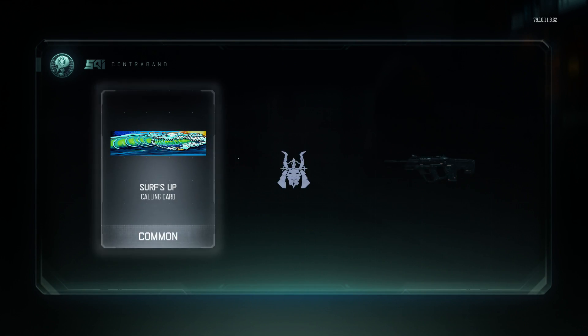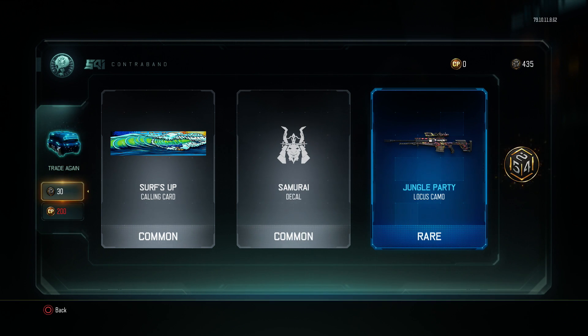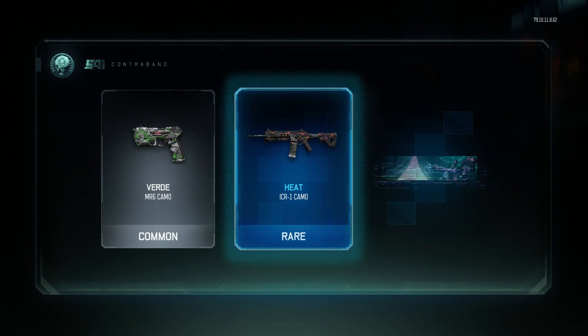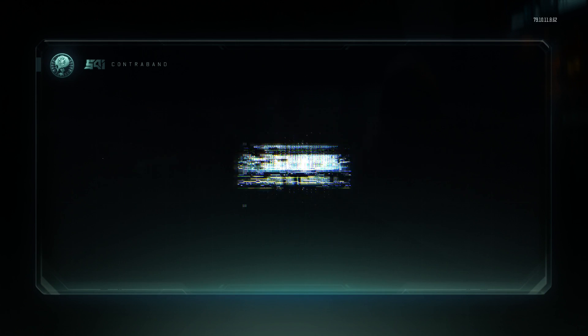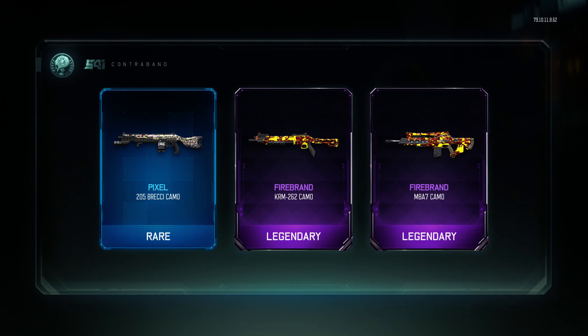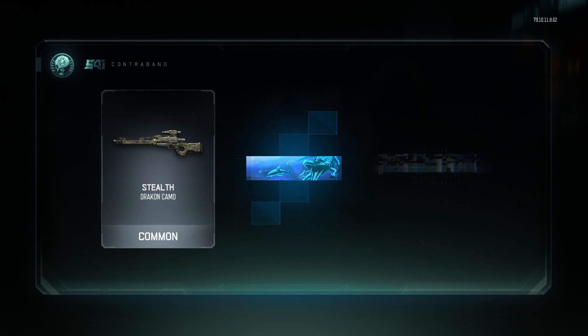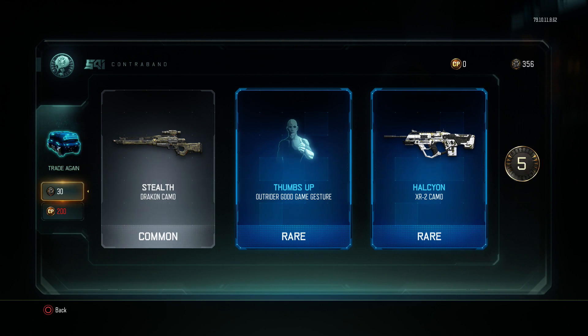Let me ask you guys a question. If you're a competitive gamer — someone who likes to win a lot but won't do challenges just to win — are you one of those people who wants to get Dark Matter camo but would have to sacrifice your KD ratio just to get it? Would you do it?